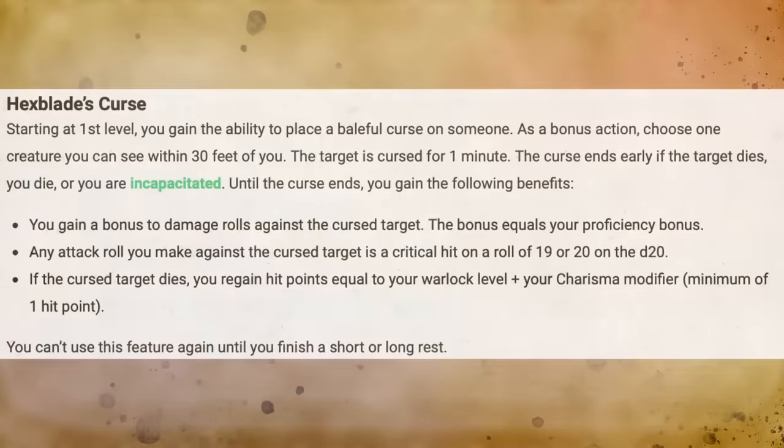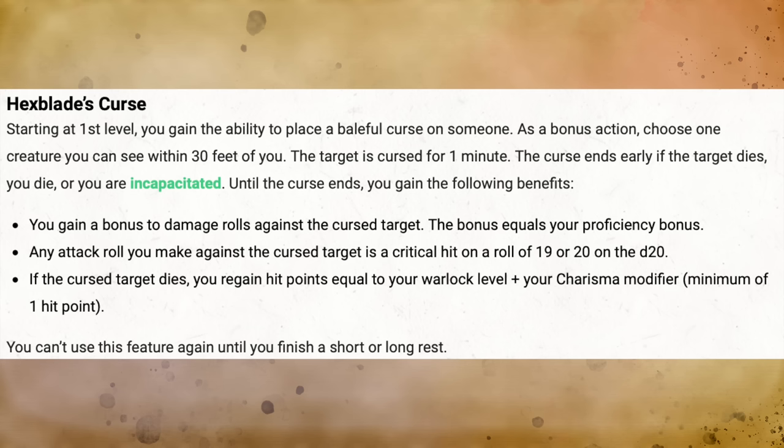Also at first level, you gain Hexblade's Curse. As a bonus action, you choose one creature you can see within 30 feet — the target is cursed for one minute. Until the curse ends, you gain a bonus to damage rolls equal to your proficiency bonus; your attack rolls against the cursed target are a critical hit on a 19 or 20; and if the cursed target dies, you regain hit points equal to your Warlock level plus your Charisma modifier. This feature recharges on a short or long rest.